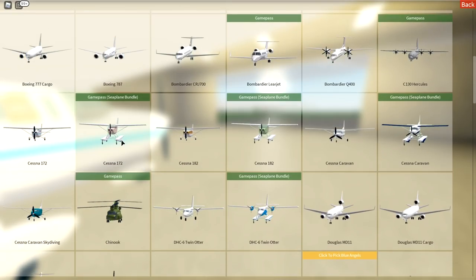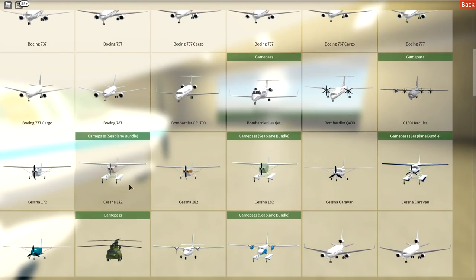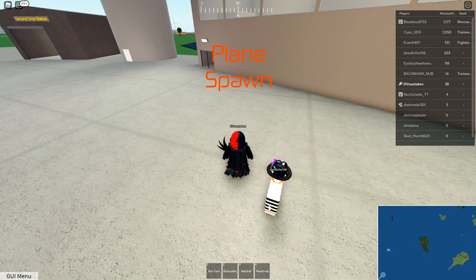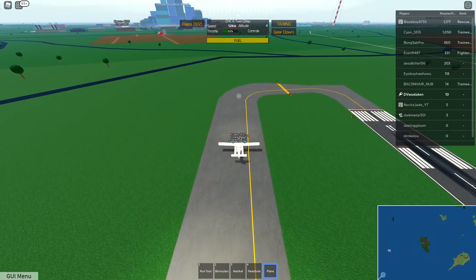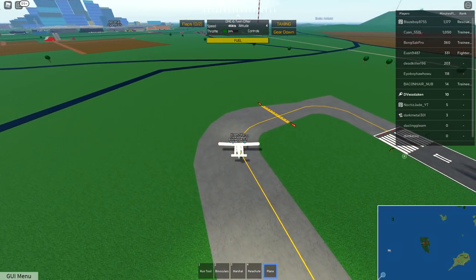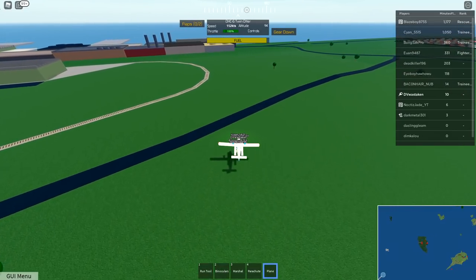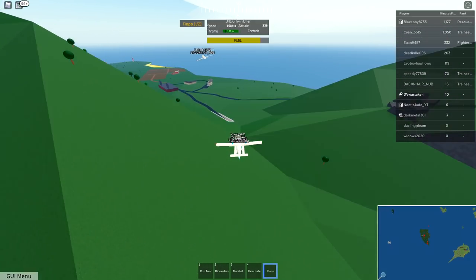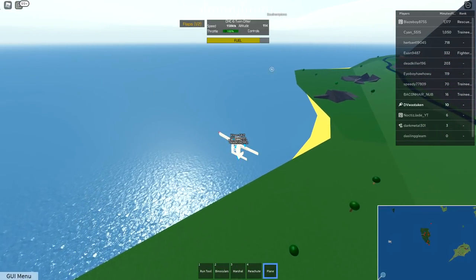Let's do a Cessna - oh, we can land in the water! We're going to do the Twin Otter. Let's go check it out. So we get to do a water landing - this is going to be cool. We're going to turn it around. Can't get off the ground - it's too heavy. Look at that bus just flying through here - United Airlines. Honestly, this game is super addictive. You just want to chill in Roblox - this is really the game to do it on.